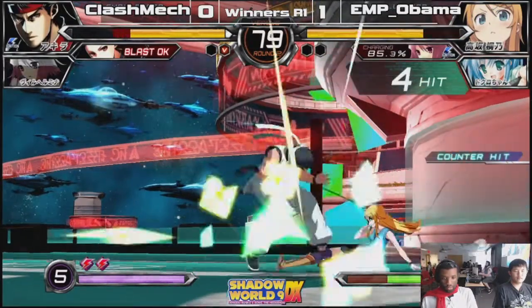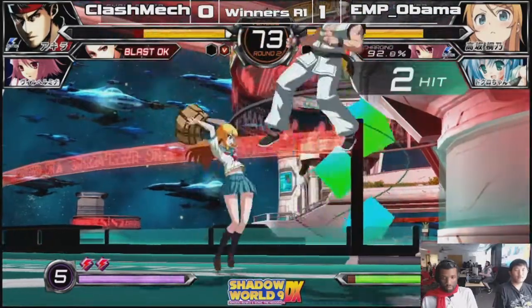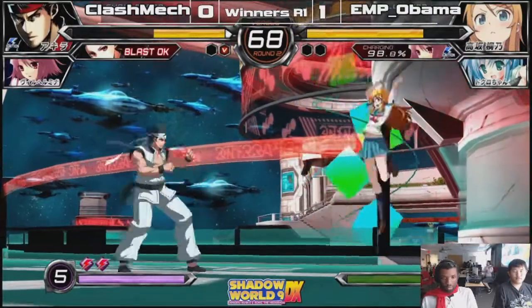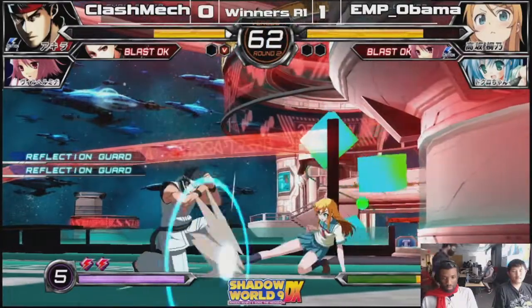Trying to go for an overhead setup — that is an overhead. Trying to get him on the Oki. Unfortunately, it did not work. Just standard combos happening, a few drops. I would like to see some assist calls on the drops to cover, especially with Dokuro — he's always going to come from the heavens.